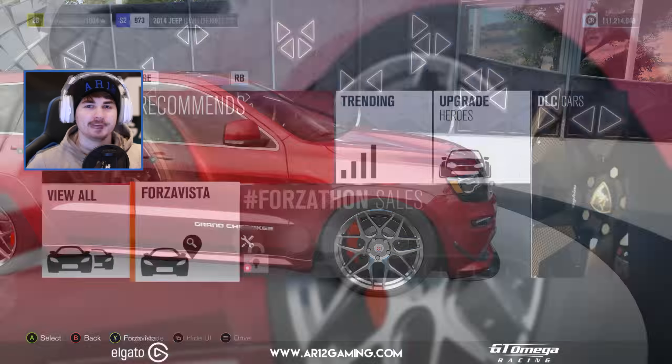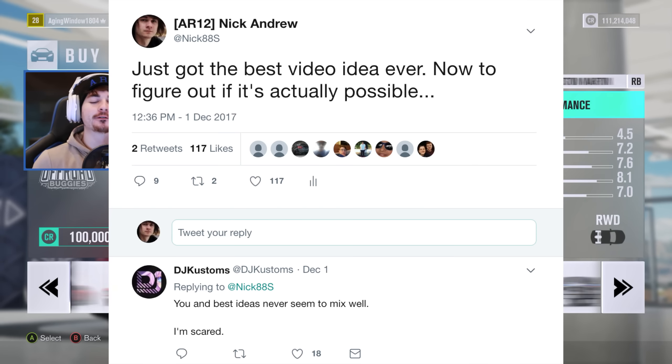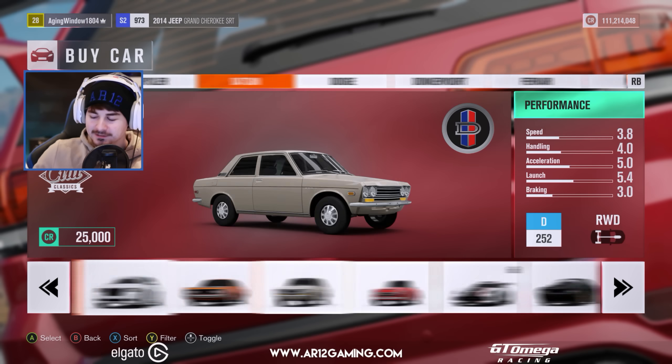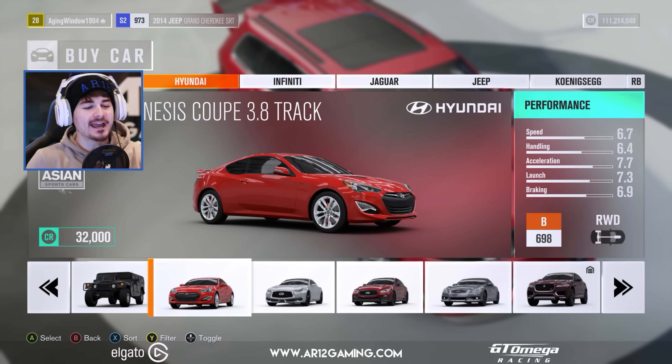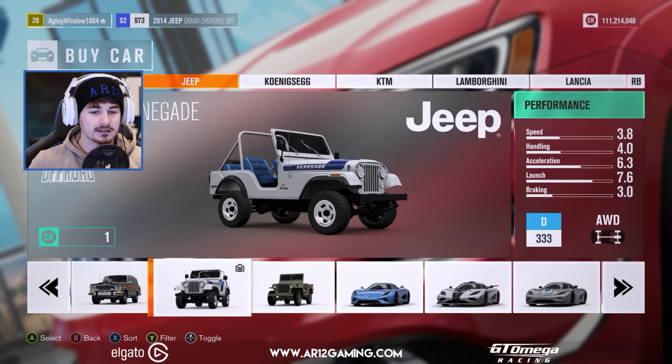Today we're going to be working on a car that has the opposite problem — tires going into the body. Today we're going to be making a monster truck, boys! If you follow me on Twitter you might have seen that tweet — well, that is what I was referring to. It's kind of possible, not perfect, but kind of possible. We're going to be working on the Jeep CJ5.